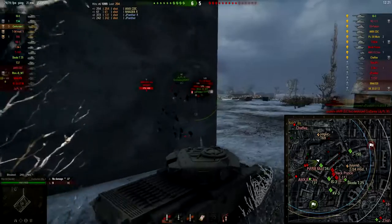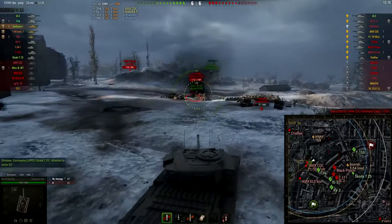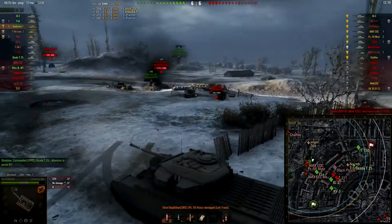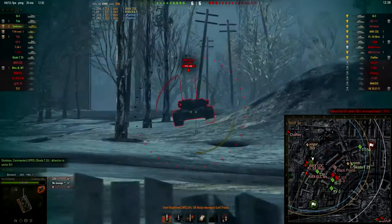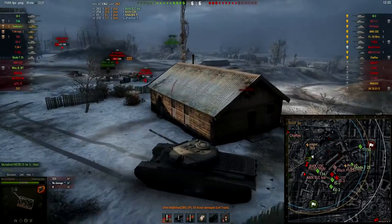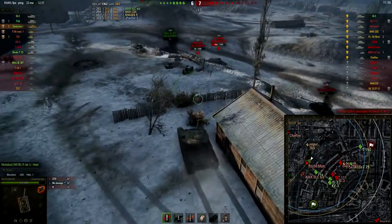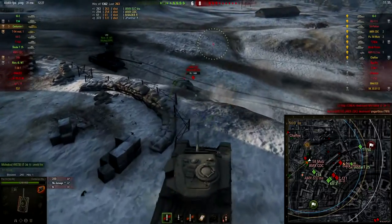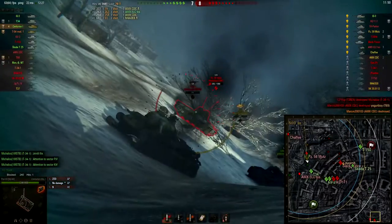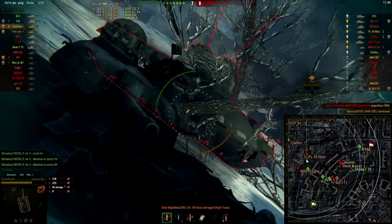That was an unlucky shot. What I find with the Centurion Mark 1 is that this tank has got really good statistics for its gun, but the shots don't always go where you aim. That was a really bad example actually, because the shot went exactly where I aimed it. But sometimes when I aim a shot, it just doesn't go anywhere near where I aimed it, and that sucks a little. Good kill — the AMX CDC. I just want some kills here, so another Panzer Mutz picked up there.